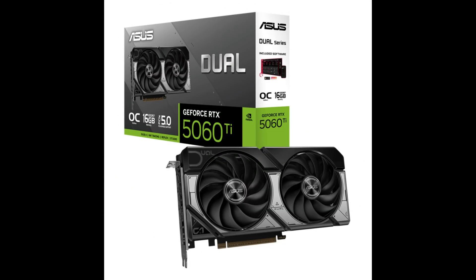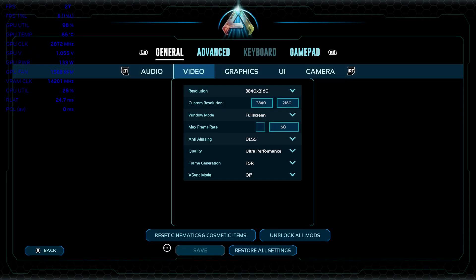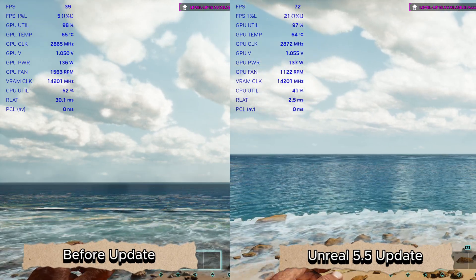Today's choice, we're using the Asus RTX 5060 Ti 16 gigabyte dual. Now, all these tests are for 4K. I know this graphics card is not built for it, but we're going to do it anyway. So we've got 4K, DLSS Ultra Performance, Frame Gen's on, everything's turned off, V-Sync's off, low settings. Let's see what we get.